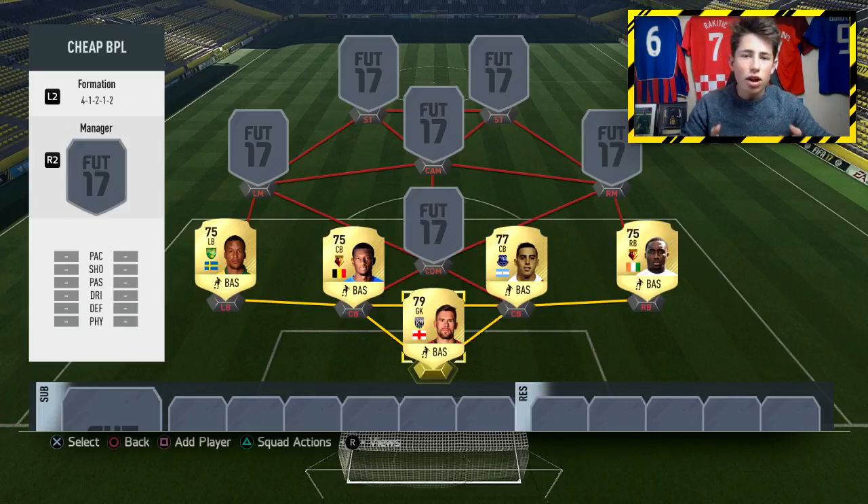Finally, we have Jadjede in the right-back position — the Watford right-back. Very pacey player with good physical as well. He's going to be similar to someone like Neom on FIFA 16 — looks like a decent card and should be a good player in the team.